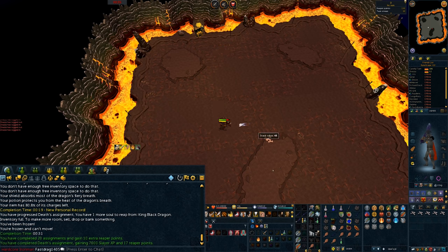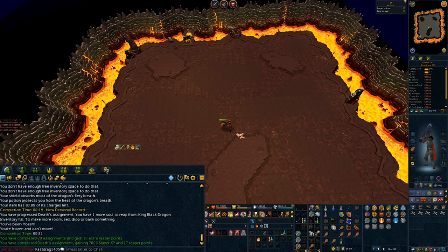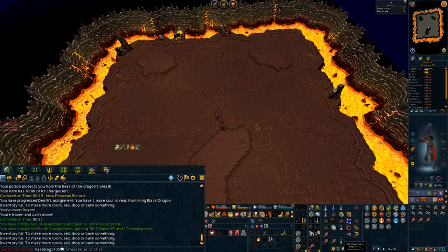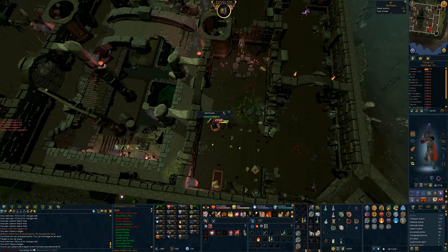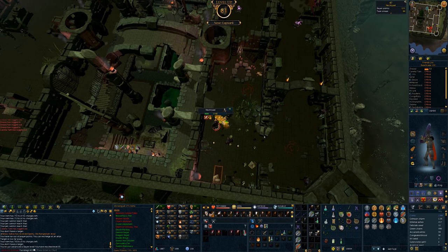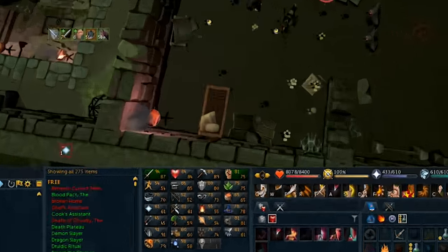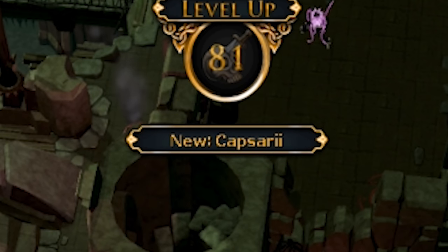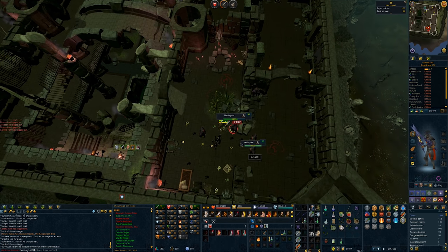That's the end of the reaper assignment. Not bad actually — that's my 20th in a row. That is level 81 in the slayer skill. My range level is literally terrible — 52 range. I don't think we'll be doing that anytime soon, but I think that means I need to start thinking about training my range skill.